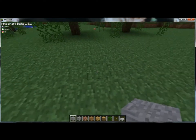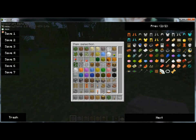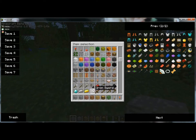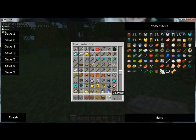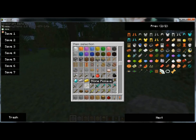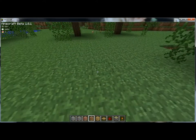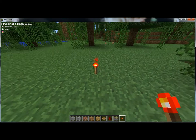Okay, the things you need are: redstone torches, that's one. The second thing you need is redstone, that's two. The third thing you need is sticky pistons, and the last thing is pressure plates.